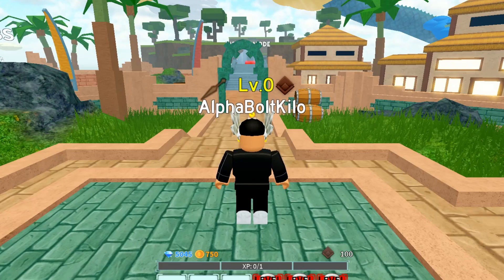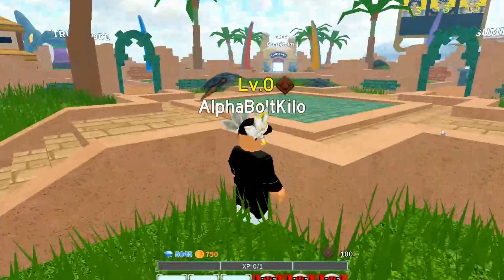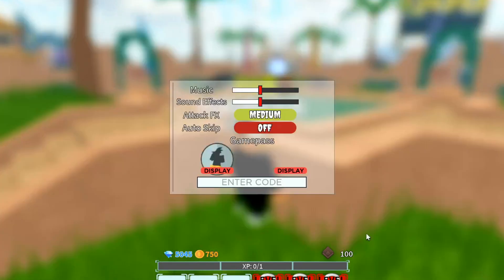Right now I've got 5,045 gems. Let's see how many gems and gold we can get from these codes. If you don't know how to redeem codes inside All-Star Tower Defense, all you gotta do is hit the gear — the cog icon — and that's where you enter the codes.